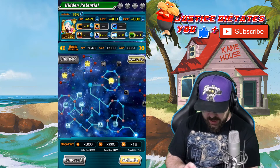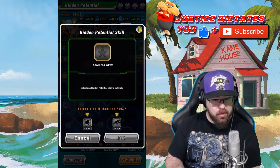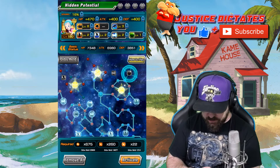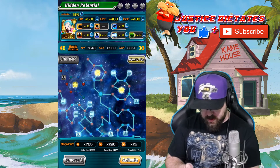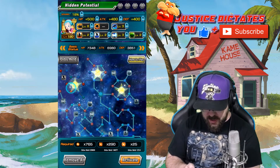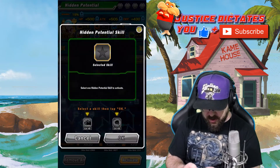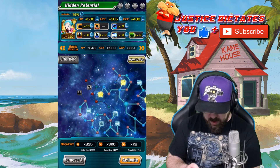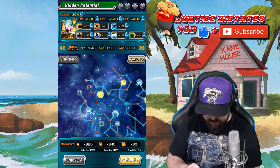So we're going to go double attack here. Anywhere where there is a crit node, we are going to go evasion instead. Because remember, her stats aren't the best, and she's not a unit you're going to use every day anyway.